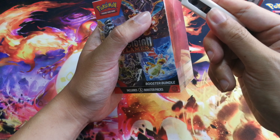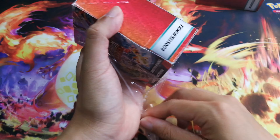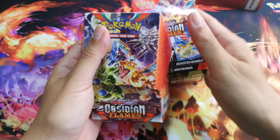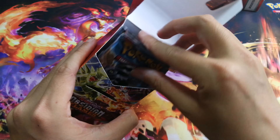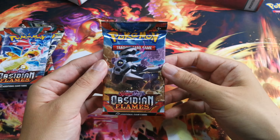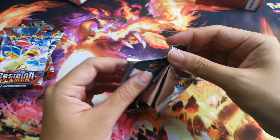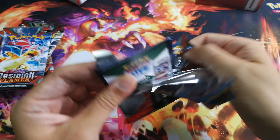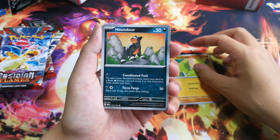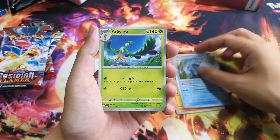What's going on beautiful people — today I got something special: the Obsidian Flames booster bundle. I did get a chance to rip the Japanese version called Ruler of the Black Flame — check the link in the description below. This set officially releases this Friday, August 11th. Our chases are the special illustration rare Charizard, the illustration rare Gloom, and also the Scizor. I know in my previous video I said 'scissor' — I apologize. Comment below: do you pronounce it 'scizor' or 'scissor'?